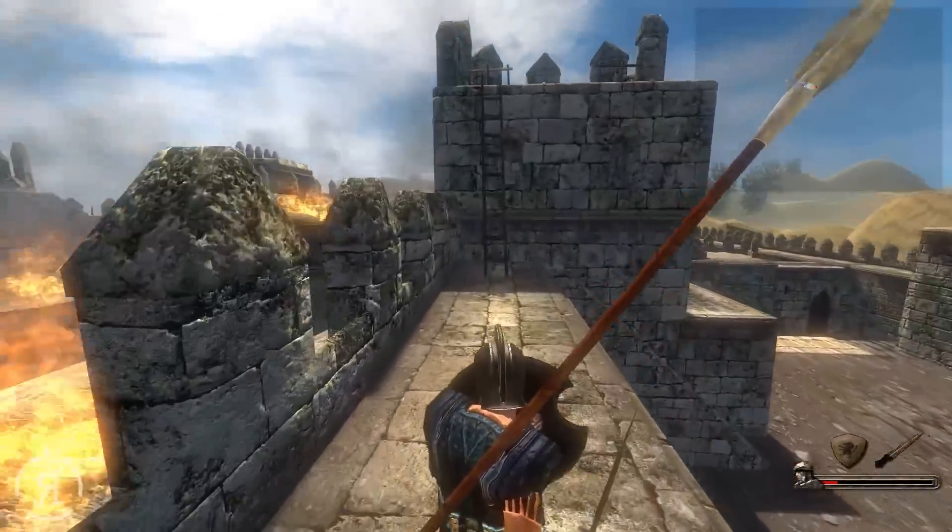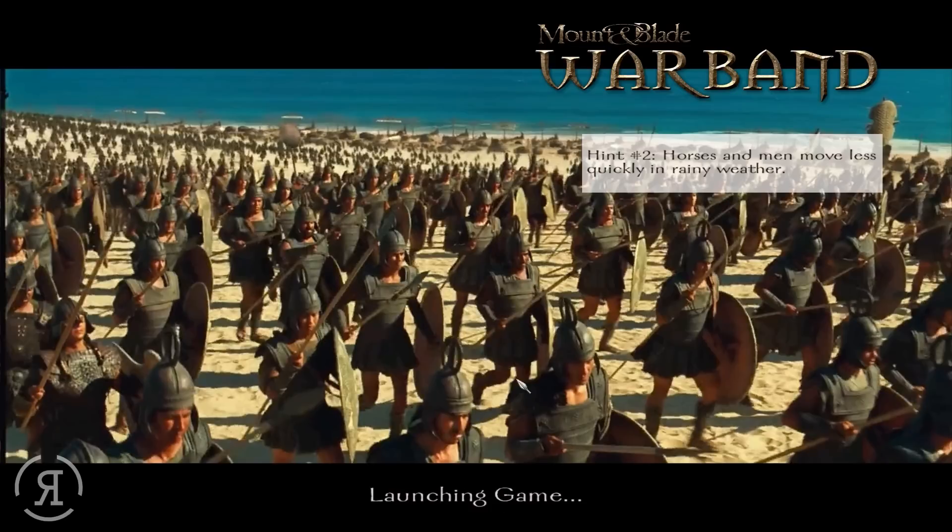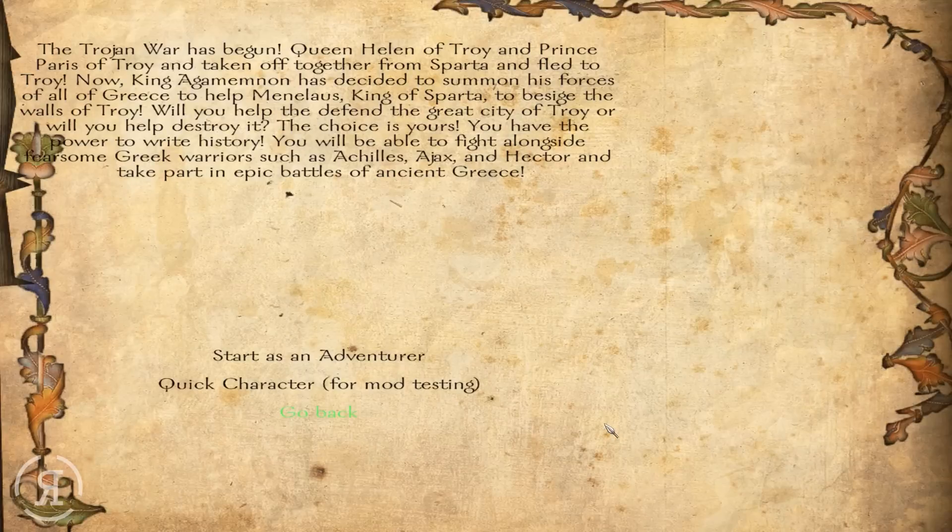Now we'll start a new game. We have Brad Pitt on the main screen, so yes the Trojan War has begun! Queen Helen of Troy and Prince Paris have fled from Sparta to Troy. King Agamemnon has summoned the forces of all Greece to help Menelaus, King of Sparta, besiege the walls of Troy. Will you help defend or destroy it? The choice is yours.